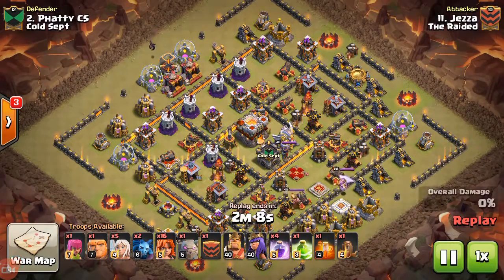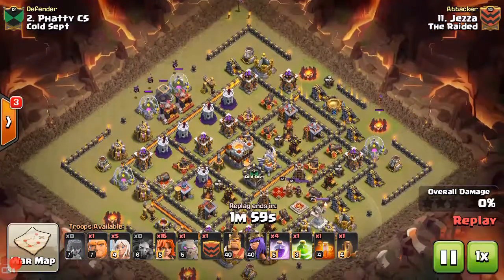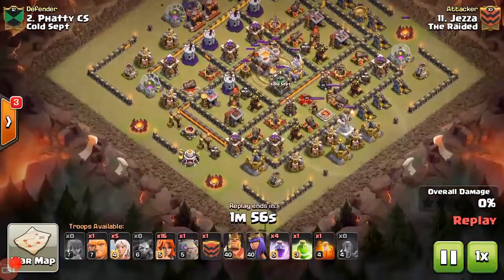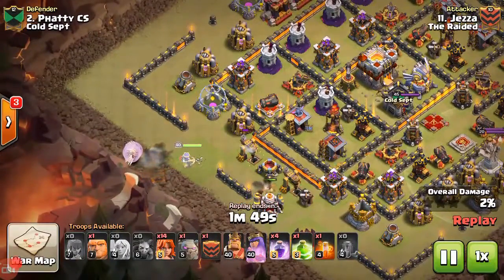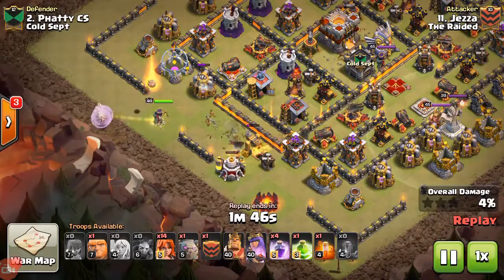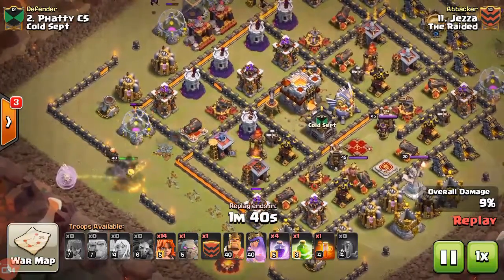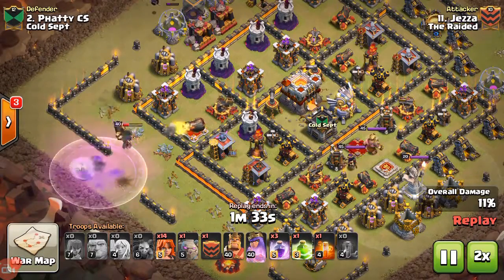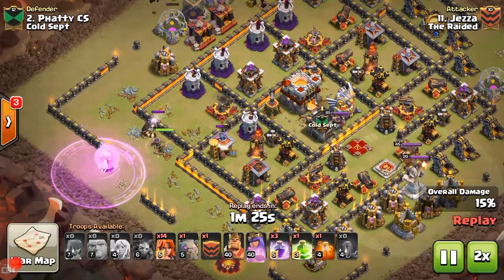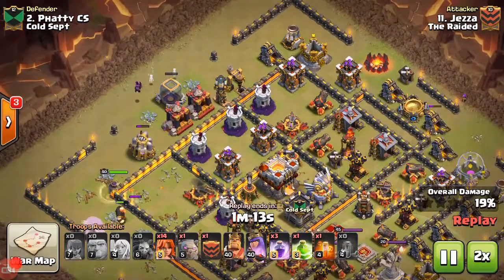Moving on to his next attack on number two. He starts up here with a couple minions just getting the hit points down on these heavy collectors, with an archer over on that little free camp. He gets the earthquake down early and starts his queen walk right here. He drops a couple valks down on this side because he wants to push his queen up towards the north, creating a big funnel all the way across the entire northwest face of this base.